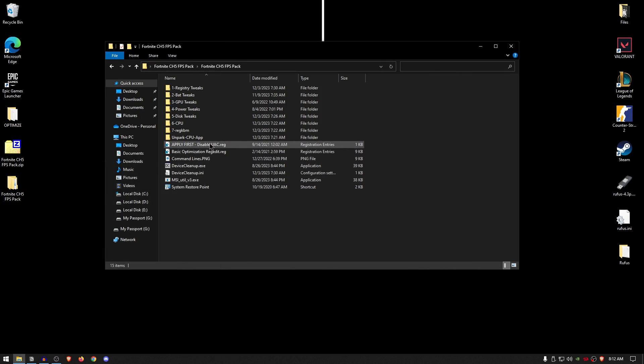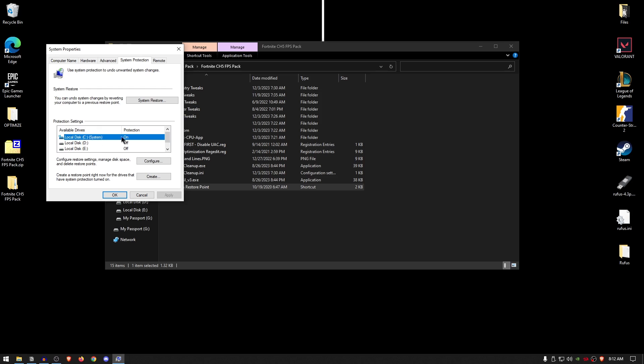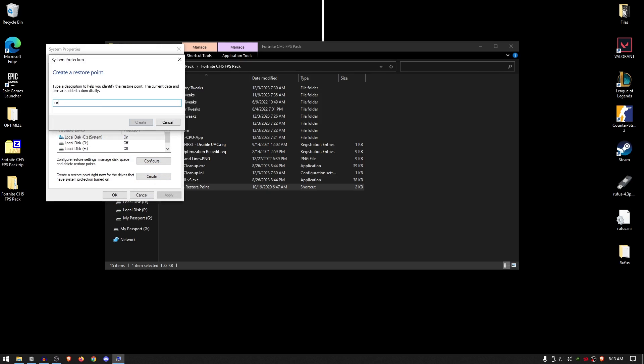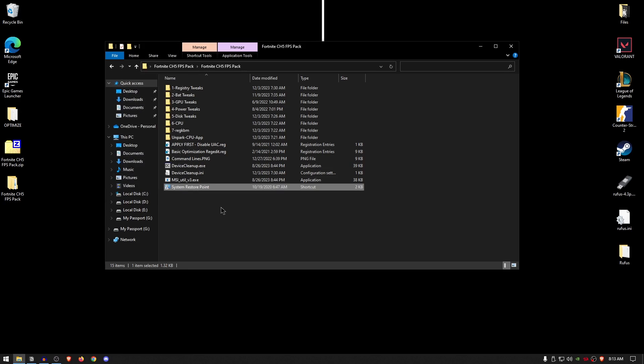Now that you have disabled the User Account Control, go ahead and open up the system restore point. Then click on the drive where you have installed your Windows and click on configure. Inside, turn on the system protection and set the max usage to around 5%. Then hit okay, click on create, and go ahead and name it anything — I'm going to type in 'restore' and then click on create. This creates a system restore point so you can always revert all of those changes back. Once the restore point has been successfully created, click close, hit okay and now we can move on to applying the tweaks.